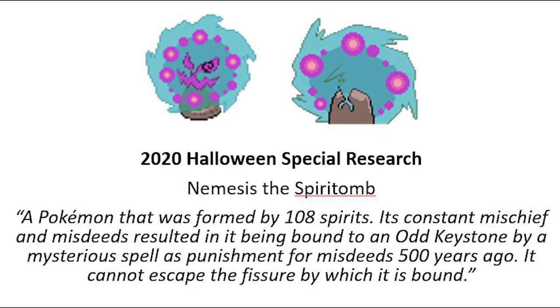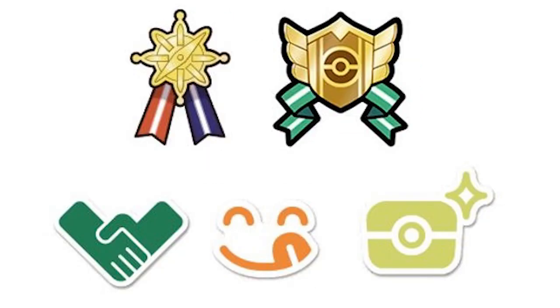I got Spiritomb from the Halloween Special Research in 2020 when we were all in lockdown. In this video, we're going to get all the remaining Ribbons and Marks for our Ribbon Masters in Pokemon Scarlet and Violet.